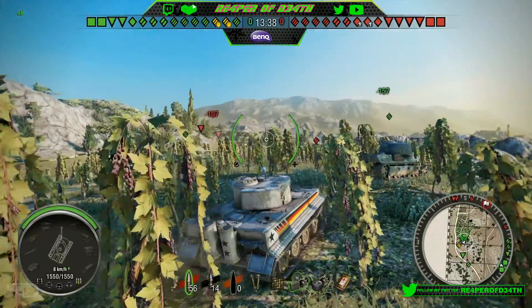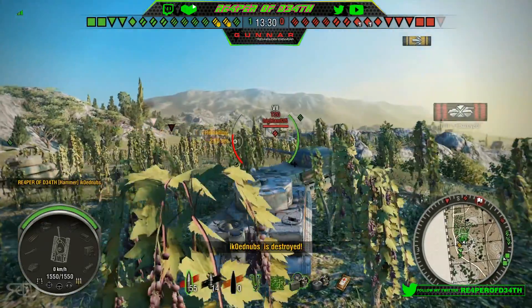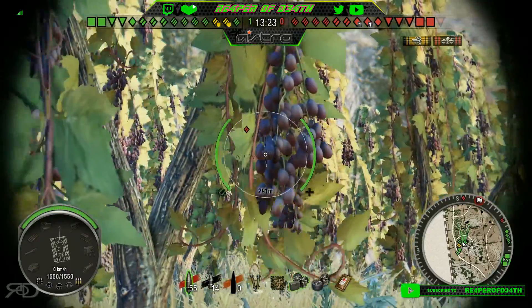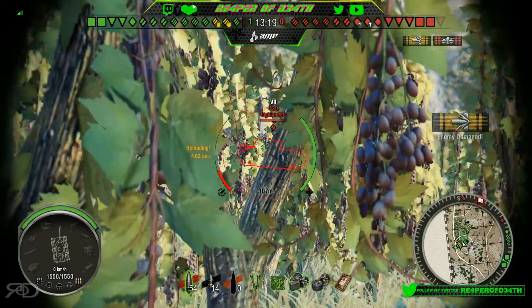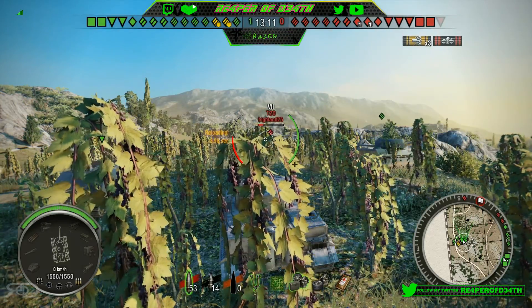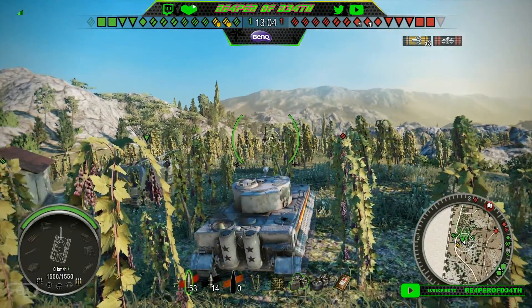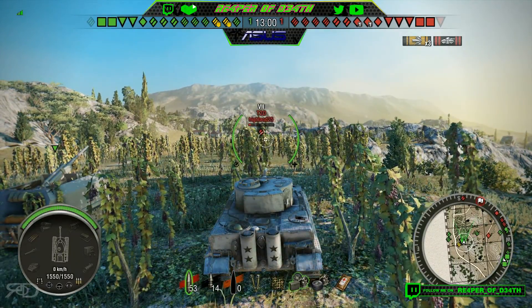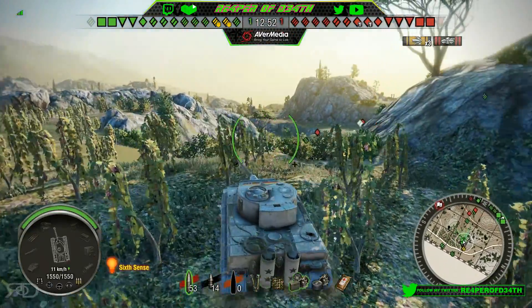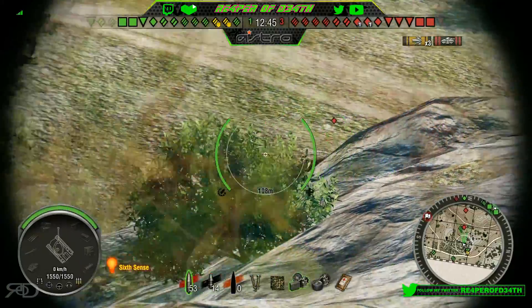We swing up here and we see all sorts of targets already — look at these tier fives. Watch this meaty target — goodbye T67. This guy kind of backed into me, so I moved out of his way. I see this M20 so I'm going to push up on him. Another meaty target — look at this guy, he stops and parks sideways. What is he doing? 257 damage, I'll take it, put it in the win column. No way would I be in a T20 and put my tank broadside like that. Then I see a teammate down below getting pushed by two Snakebites — tanks that could cause us problems too, so I'm going to focus fire down there.